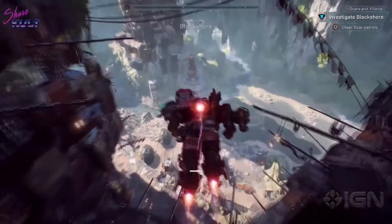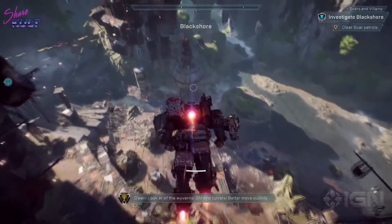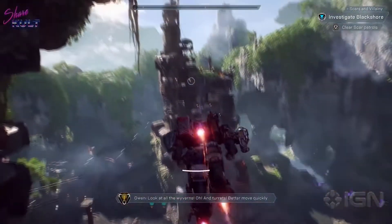Now that we've dealt with that sentry tower, we can dive off this cliff and continue searching for the poison. Look at all the weapons and the turrets! Better move quickly!